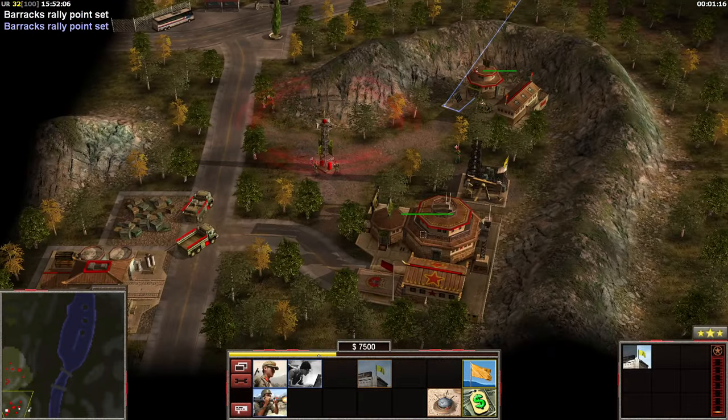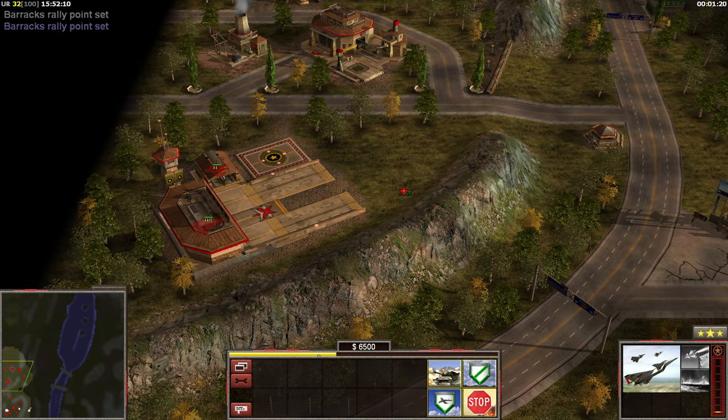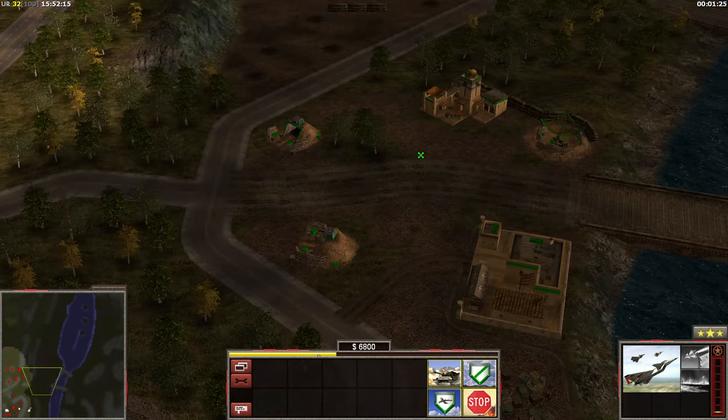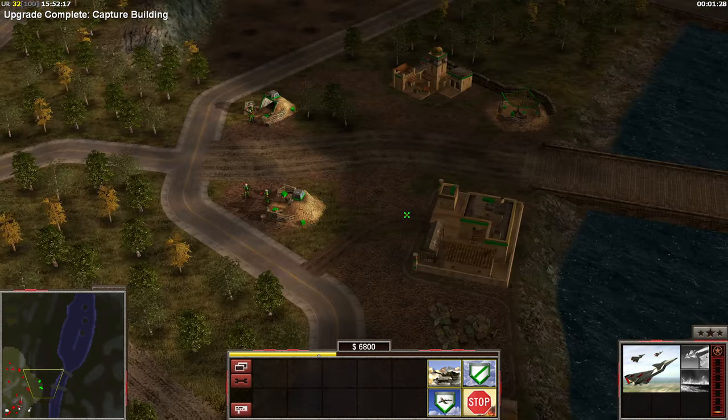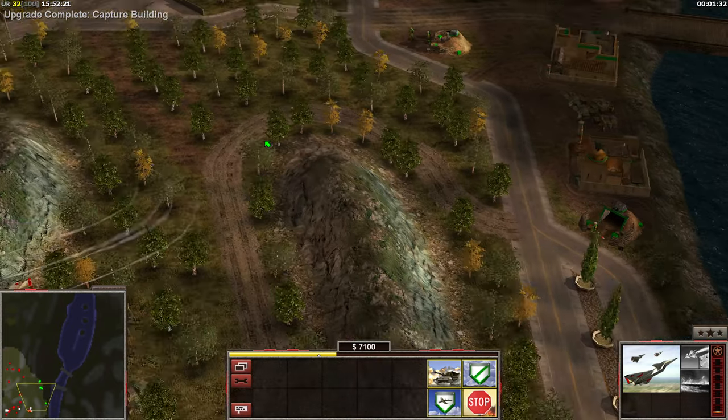We have a war factory, a barracks, an airfield. Now I have an airfield. The MiGs are going to explore the region here. Looks like we have a lot of tunnels here, but no stinger sites, it appears.